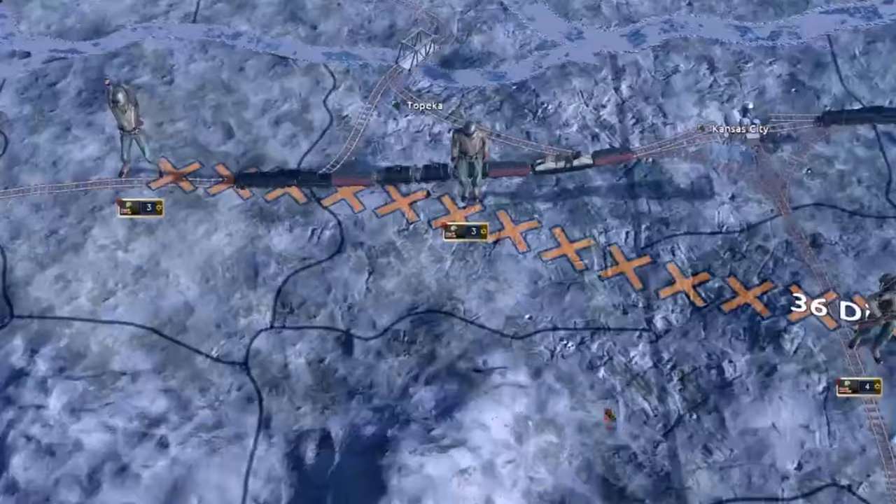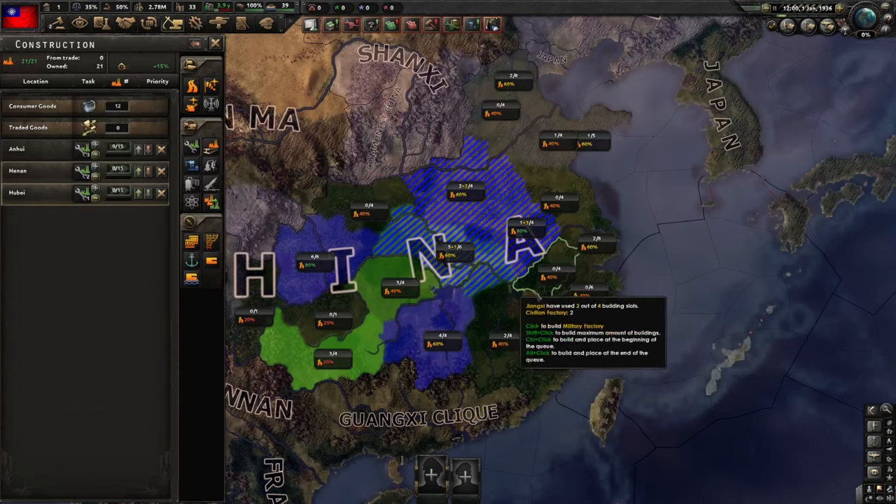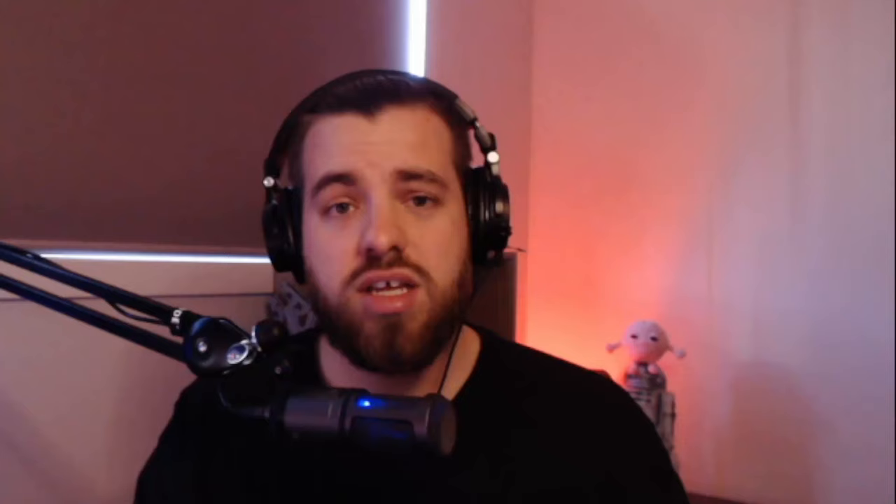Keeping your army well trained and equipped is going to help you when you're conquering. Tip number three: keep an eye on your production. It doesn't matter how many soldiers you have if they've got nothing to fight with. China starts with almost 3 million manpower, the most of any nation, but it doesn't amount to anything unless you're producing guns, artillery, planes and tanks. To make equipment you need military factories and resources, and to get those you need civilian factories. The more civilian factories you build early, the more industrial power you have later. Hoi 4 has a beautiful circular economy: more civs leads to more mills, more equipment, more soldiers, more conquering, and then more civs and mills — and so on. It's beautiful, just embrace it.